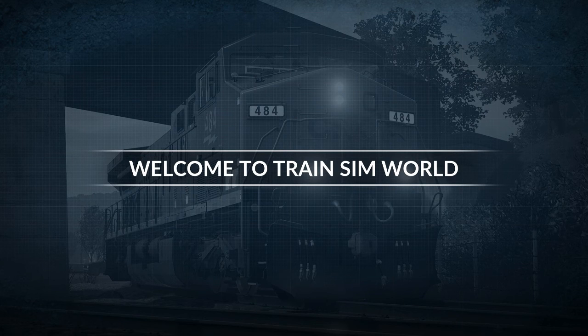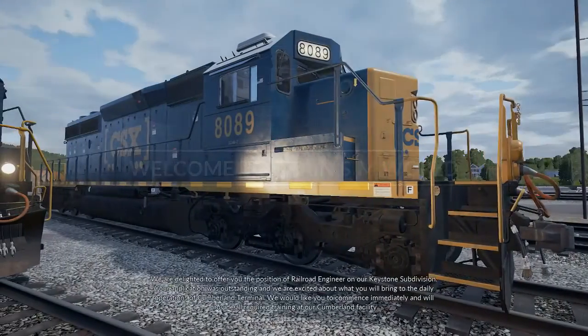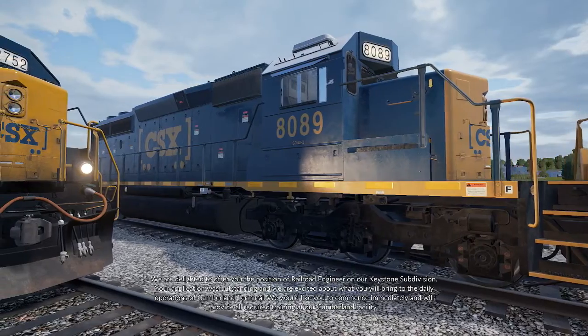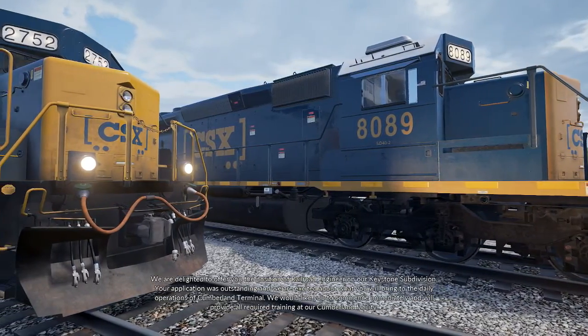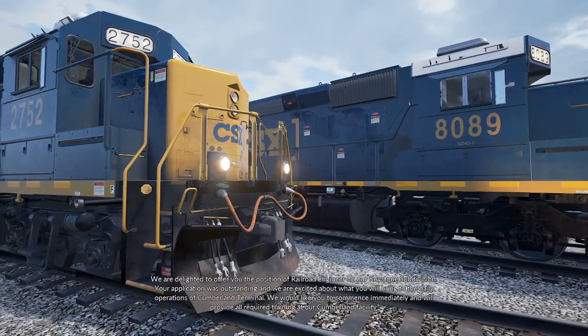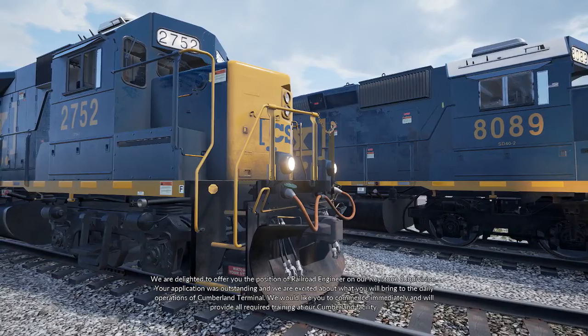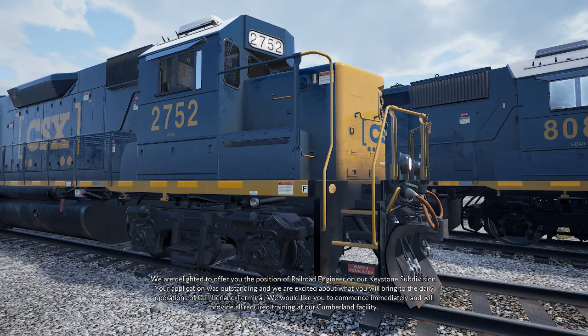Welcome to Train Sim World. We are delighted to offer you the position of Railroad Engineer on our Keystone subdivision. Your application was outstanding and we are excited about what you will bring to the daily operations of Cumberland Terminal. We would like you to commence immediately and will provide all required training at our Cumberland facility.